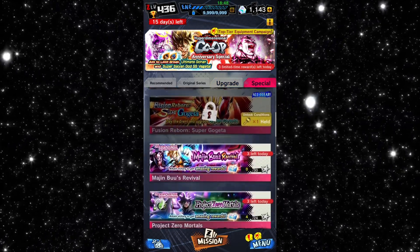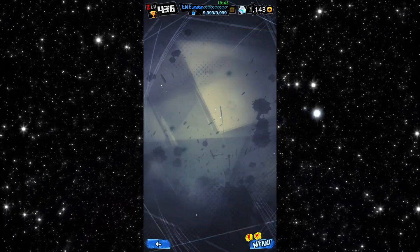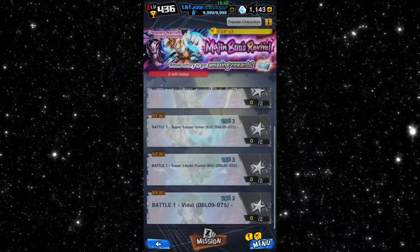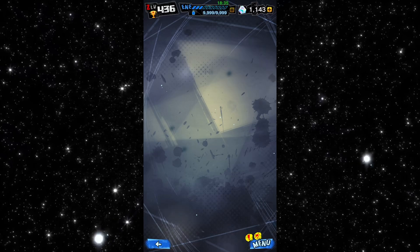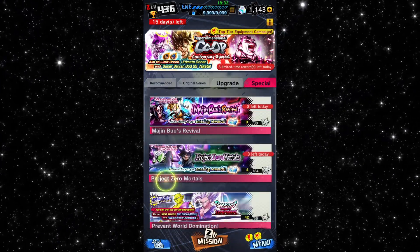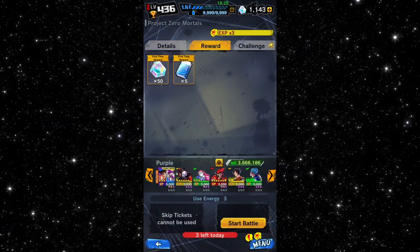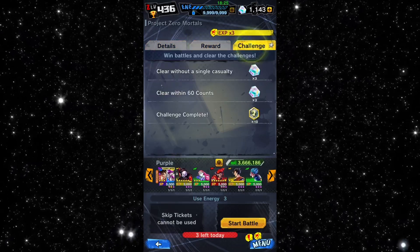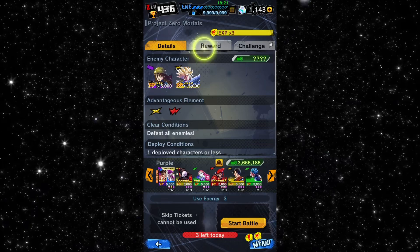Next up, we have one I'm surprised I didn't know about. These battles right here give you 50 crystals per battle, and there are nine battles per event — that is 900 crystals, almost a full summon. On two events, that's fantastic. I don't know if I forgot about them or didn't know, but these battles right here, 50 crystals per battle — you should go and do this event.